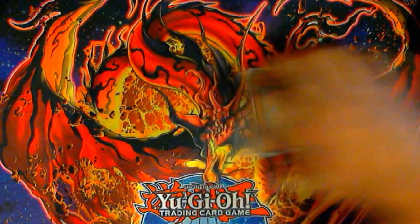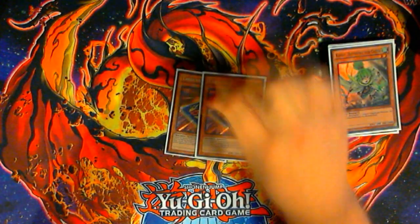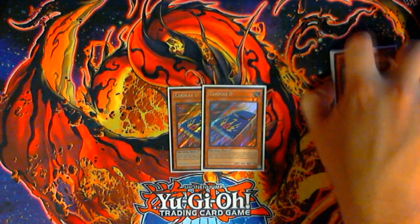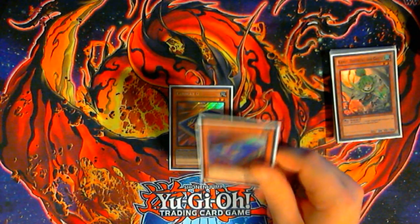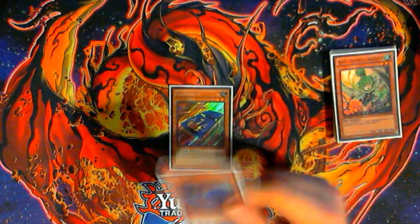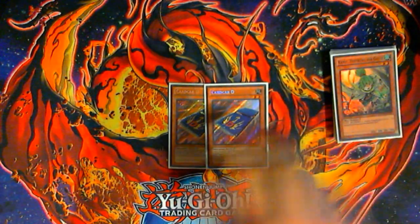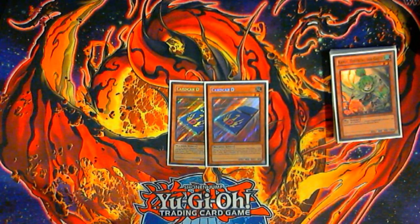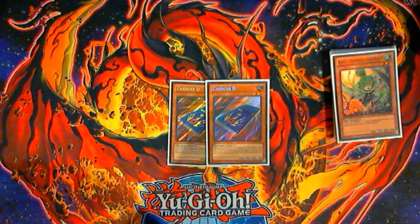That is all the Gustos in the deck — that is a 13-card Gusto engine. The last three monsters are two Card Car D. You really want to get into large hand sizes. There are a lot of points during the game where you are just passing your turn, sitting behind recruiters until you gain enough advantage to go off. Card Car D gives you good things to do during that turn because a lot of those turns could be deemed irrelevant if you're just drawing, setting some traps and passing — Card Car D lets you get extra advantage out of it.